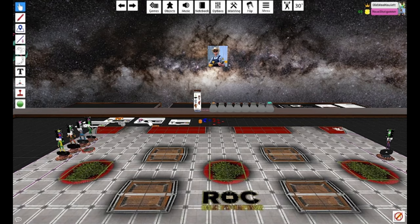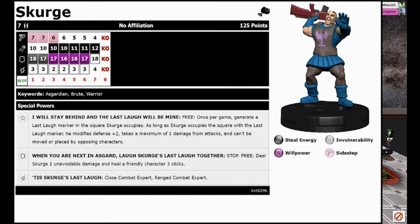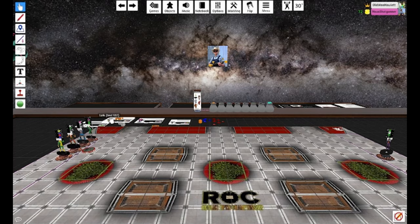Next up is Scourge — my man. Seven range, two bolts. He has a trait: I Will Stay Behind and the Last Laugh Will Be Mine. Free, once per game, generate a Last Laugh marker in the square Scourge occupies. As long as Scourge occupies that square, he modifies his defense value plus two, takes a maximum of one damage from attacks, and can't be moved or placed by opposing characters. He has a special damage power on the first six clicks — Close Combat Expert and Range Combat Expert, which is really nice.